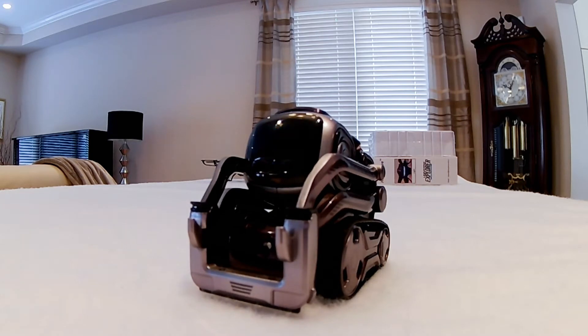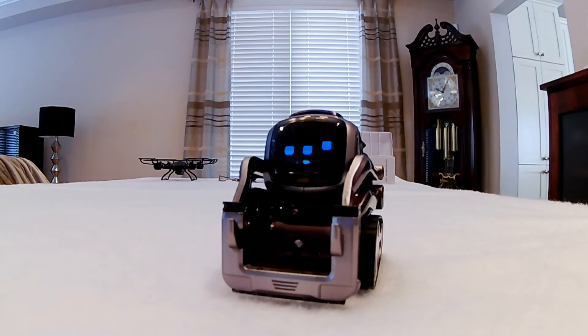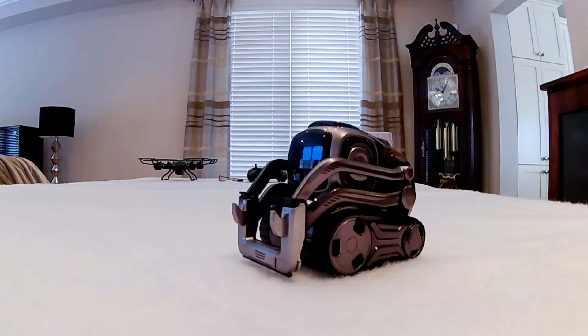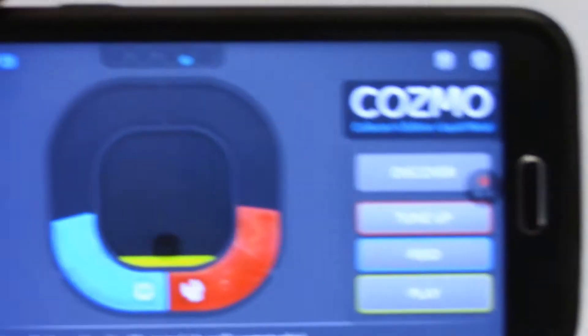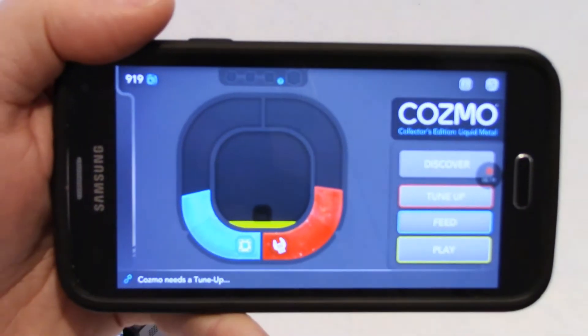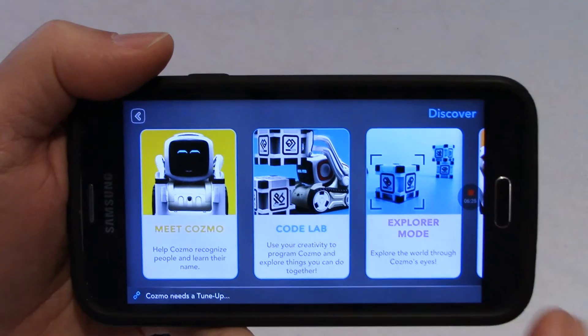I know Cosmo, you're getting impatient. You want to play. I know the slot machine trick — you do that to me all the time. Can you wait like two seconds? So Discover — I'm going to zoom out here so we have a better view of my phone. I'm going to tap on Discover and go to Codelab.